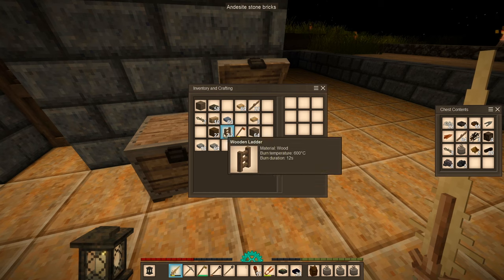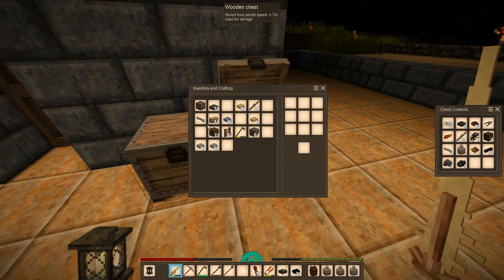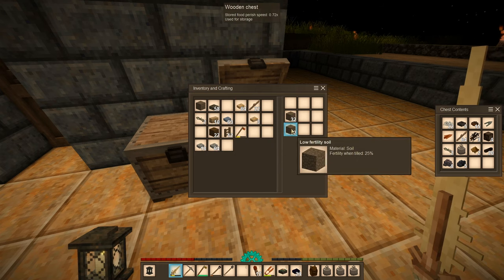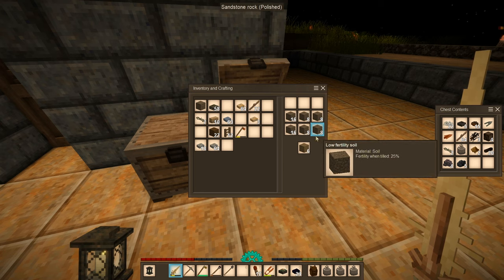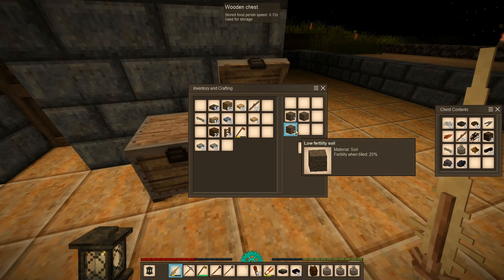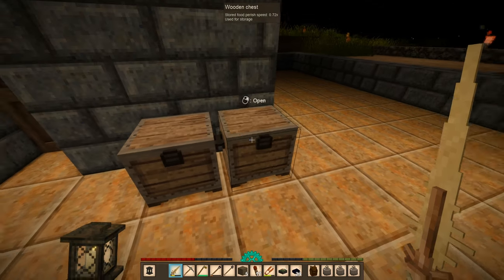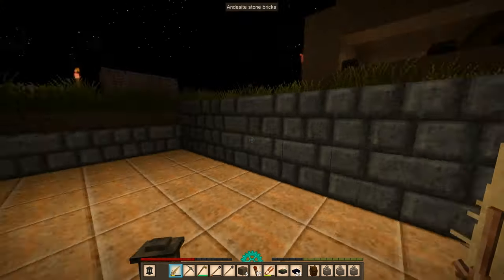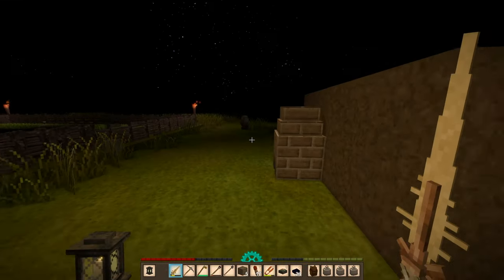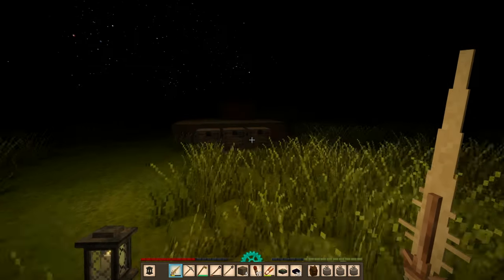Let's get rid of all this stuff now. We have lots of stones, and I'm going to use one of these for packed dirt because I do need it. Let's get rid of the stones here, and then I'll head out. I should also make some knives.